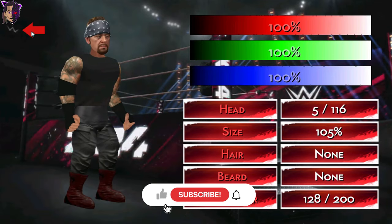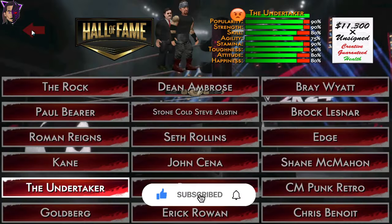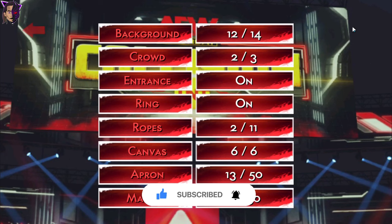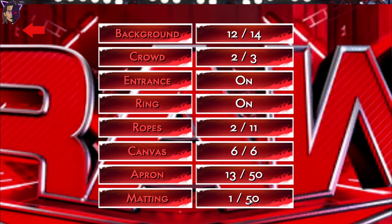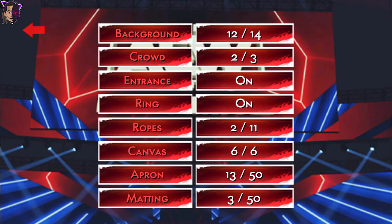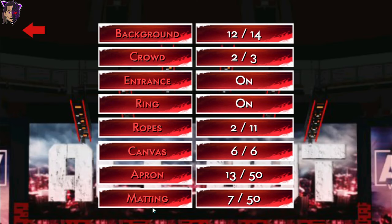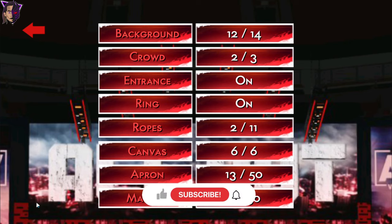That's all for the characters. I've also fixed the arena problem I was talking about — when you selected the mattings it was glitching, but now you can select the mat and play. In the next update I'll add more arenas. I can add thousands of arenas, but they'll be non-animated ones since animated arenas don't work well on low-end devices and cause lag.